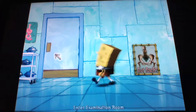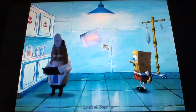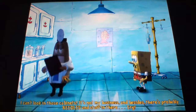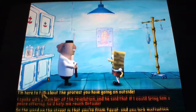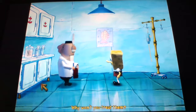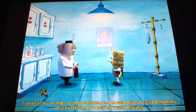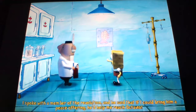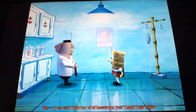Ew. Gross. Hospital stuff creeps me out. I can't look in those cabinets — it's not my business, and besides, there's probably needles and stuff in there. Hiya, Doc. Hello, what seems to be the problem? I'm here to talk about the protests going on outside. Those guys are kind of getting on my nerves, but the big one scares me — always looking at me kind of shifty. Why won't you treat them? I'd be happy to treat them if that's what they want. Wouldn't help them, of course, being all boneless. But I'll do what I can. The problem is they're pretty touchy, especially their leader. I spoke with a member of the revolution, and he said that if I could bring him a peace offering, he'd help me reach Octavio. Got anything I can bring him? He could take my stethoscope. Thanks.